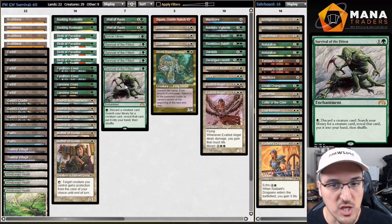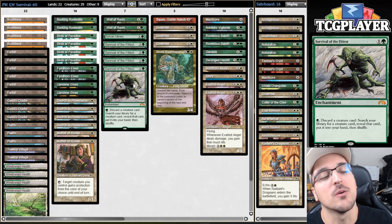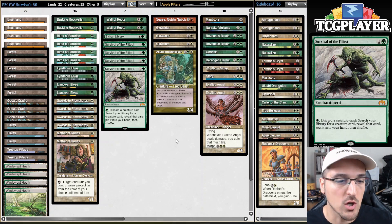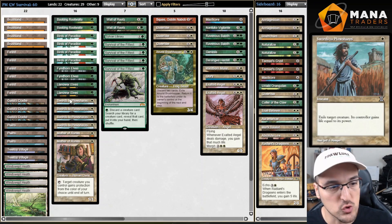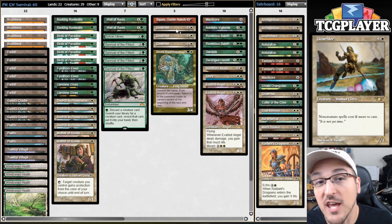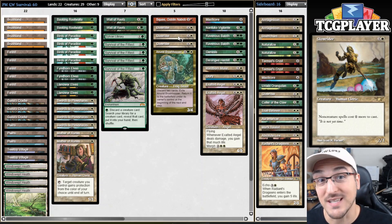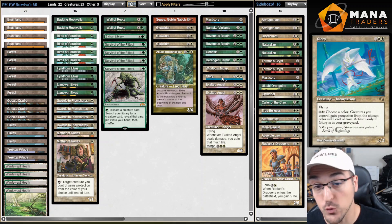I firmly believe there's a good Survival deck with almost any other color. You can build almost mono green, then green-red which I've already done, then green-blue which is something like blue-green madness, and today we're exploring green-white. What white adds is Swords to Plowshares, the best removal spell in the format, Mother of Runes which can help protect our creatures, and Glowrider as sort of a Thalia at home to delay our opponent's game plan and mess with non-creature spell-based decks.